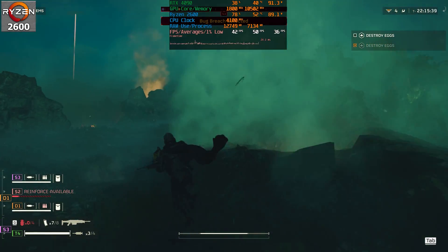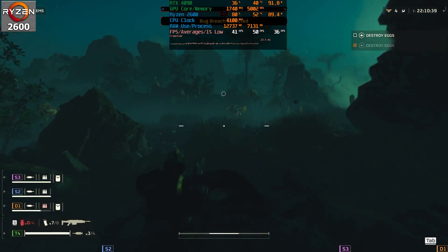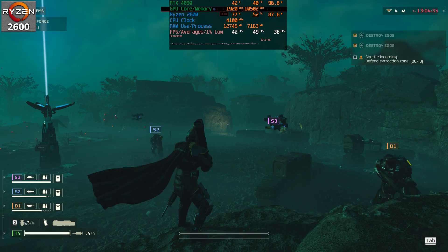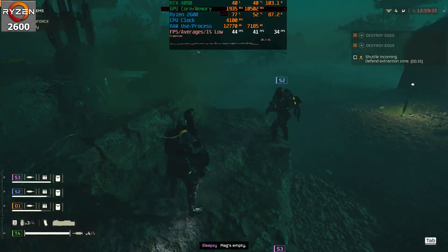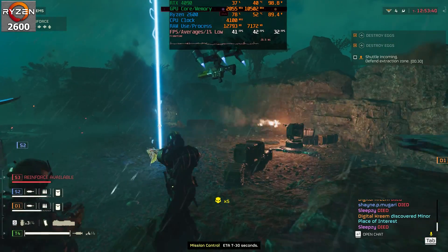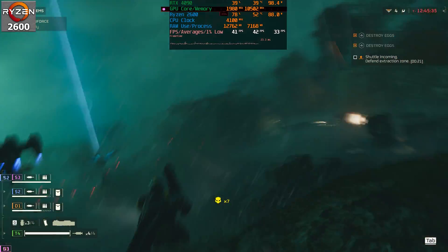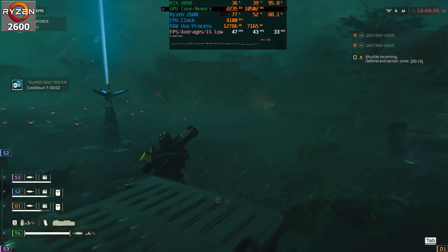We're even hitting the high 30s sometimes. Interestingly, the 1% lows are still in the mid 30s, the same as in solo gameplay. You can clearly see the CPU get hammered whenever there's a lot happening on screen, causing FPS drops. At the extraction part of the mission we're dropping to the high 30s, though 1% lows remain in the 30s — we've lost a lot of average FPS playing in a group.